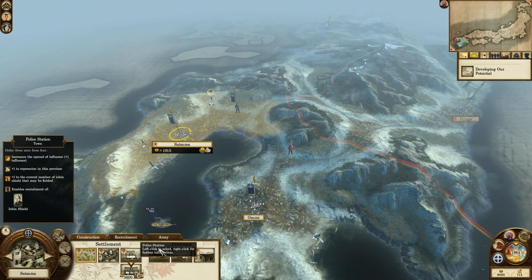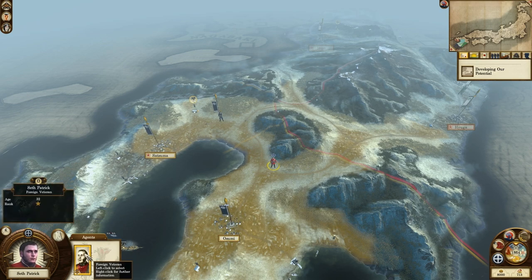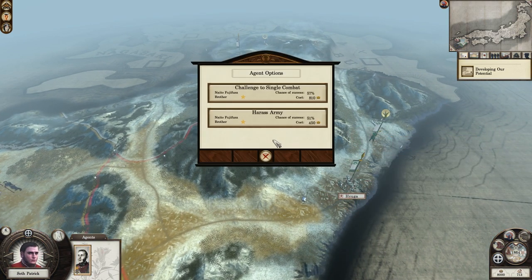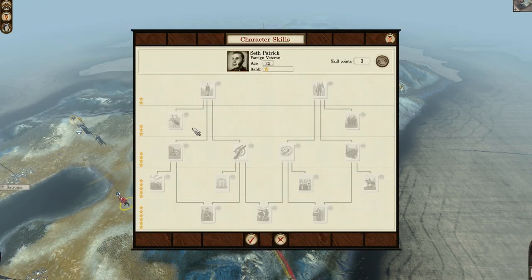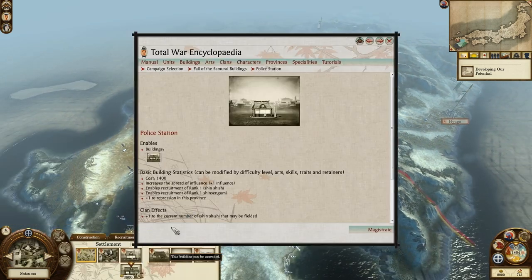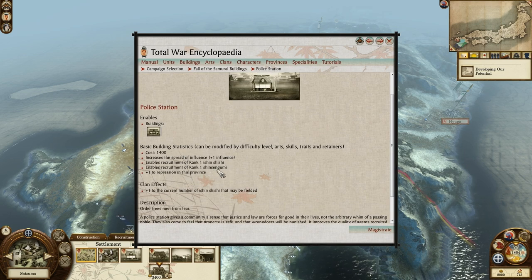We've got a police station that allows us to make an Isshin Shishi. The foreign veteran is like a Seth Patrick agent — he can challenge the Daimyo in single combat, harass armies inflicting casualties and demoralizing units, and sabotage buildings. It's sort of like a monk action but also inflicts casualties. He can't sabotage armies directly though. He's basically like a ninja with the single combat option — he seems very proficient at that.